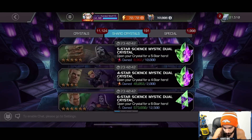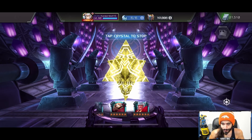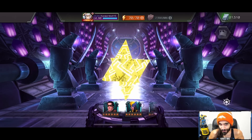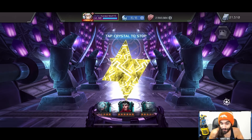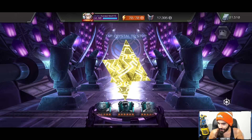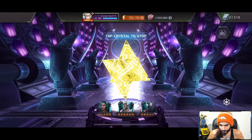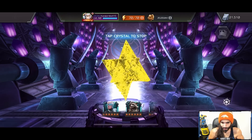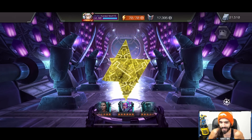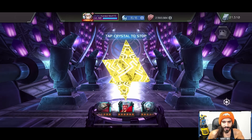We're going to let it spin out — we see six-star OG Thor in there, we see Groot, Scarlet Witch, Rocket Raccoon, all the new features: Quicksilver, Gallon, Gore, Valkyrie, Wiccan — and there's one more I'm forgetting. Titania. You see Shang-Chi in there, Rogue, Rocket Raccoon, Ebony Maw, Mr. Negative, Groot — oh my goodness gracious, I hope we don't get Groot.